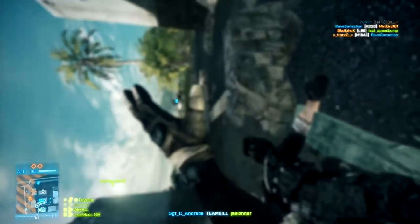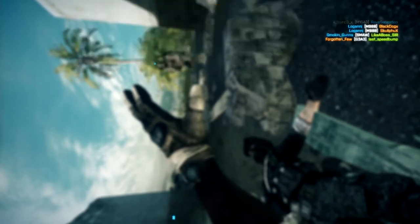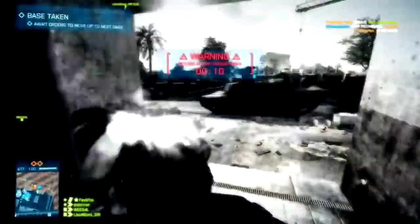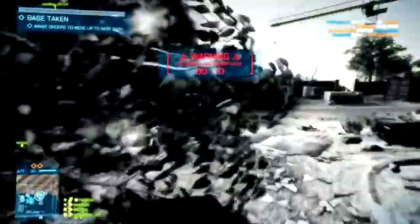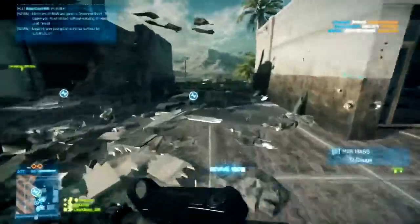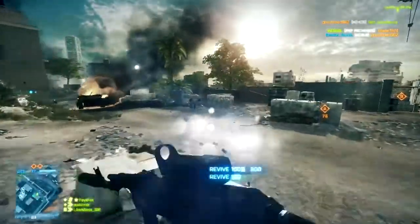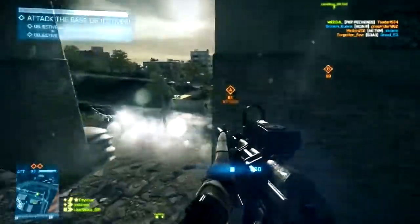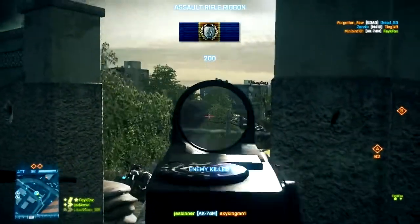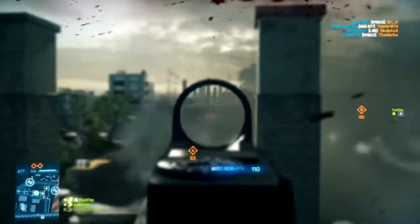Miscellaneous weapon changes: the IGLA and FIM-92 now lock onto air vehicles at lower altitudes and longer distances. After the most recent patch I actually felt like these were a little overpowered — the range was greatly reduced, which was annoying, but when you did hit someone it was pretty much a one-shot kill. I'm interested to see how this plays out because I really like playing as an engineer, but I might really hate being a gunner in a chopper or a pilot if this makes it very hard to stay in the air.